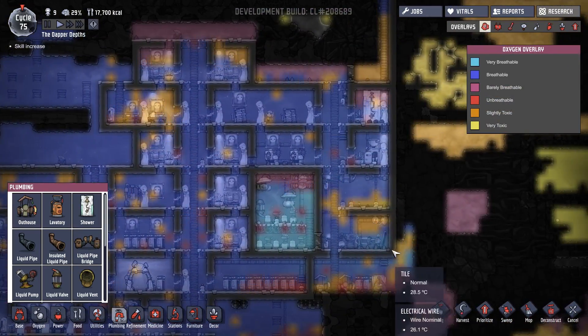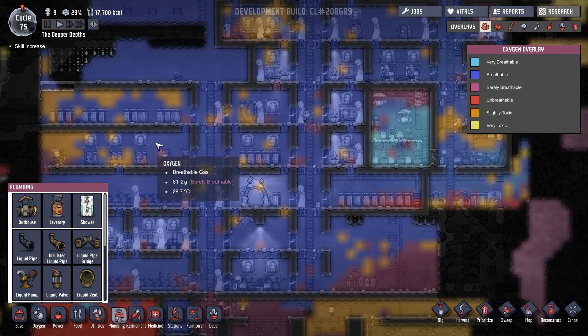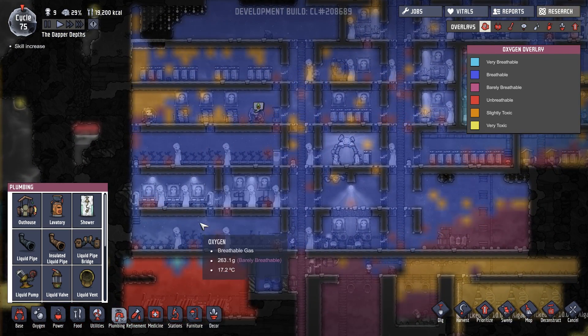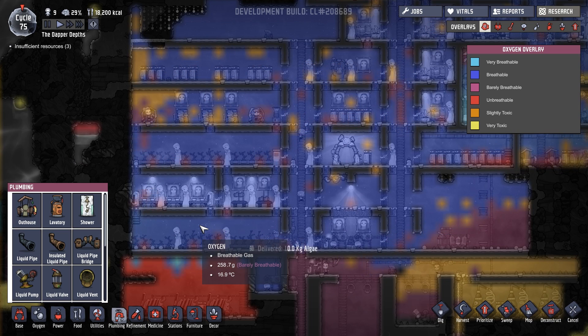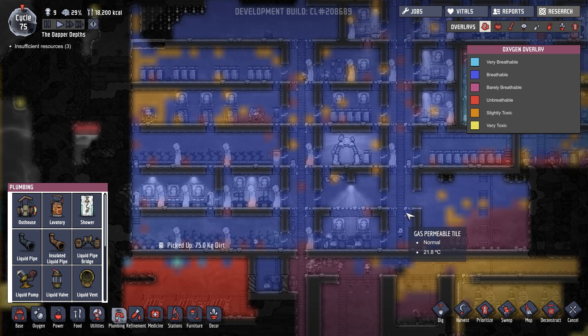Let's have a look at our base. Our base is not doing amazingly well — it's not bad, though. Actually, it's really bad over here. The air pressure is really very, very low over here. Not so bad in this room, though.